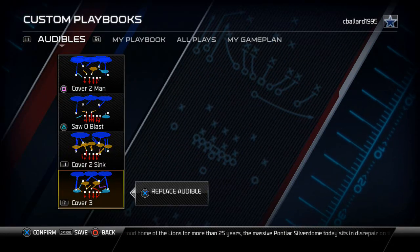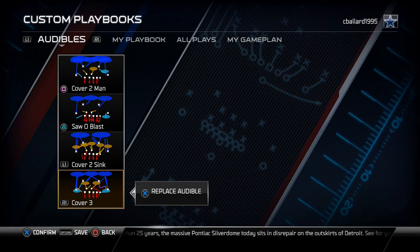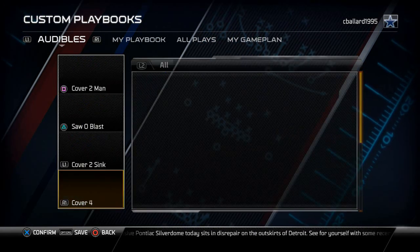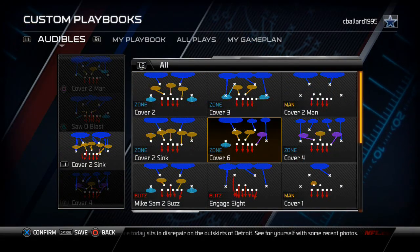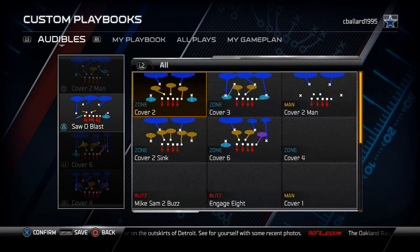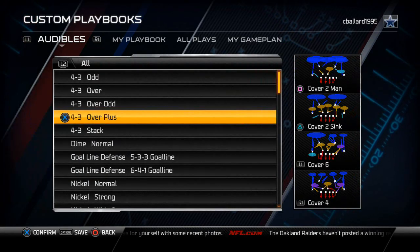The 4-3 Over Plus — this is what I call having a base, being able to call all the basic coverages. I like to set Cover 4, Cover 3, and since I have so many other Cover 3s I put the Cover 6 in there. I like to set the Cover 2 Sink, and then I have the Cover 2 Man as my quick audible up. That's how I like to set that up.